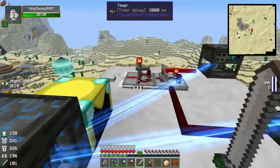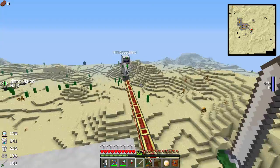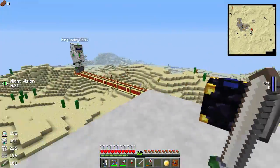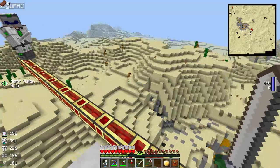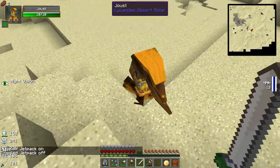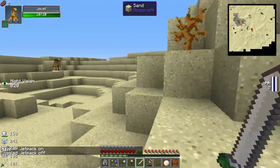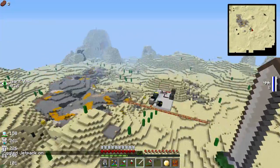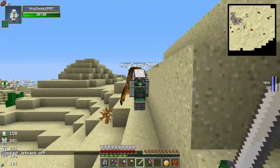We're here on the most quasi-dangerous desert planet of all time. This kind of reminds me of Tatooine from Star Wars, the desert world Luke was from. There are these weird passive mobs called jousts - they're kind of cute and they don't do anything to you. Let me see if we can find one.